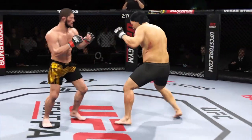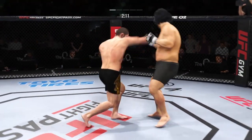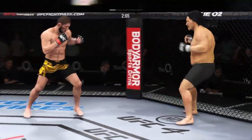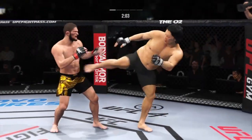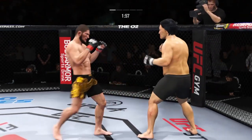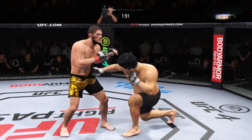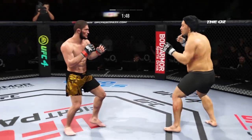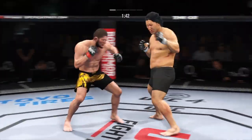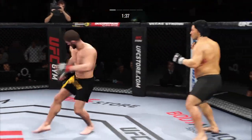That kick is blocked. Trying to inflict some damage here but misses with the kick. 32 total strikes have now landed for Khabib Nurmagomedov. He tags him with the straight hand there. Nice job by Nurmagomedov. Big kick lands. Timing his shots nicely here. He's doing a great job of mixing everything up and using a lot of diverse strikes.